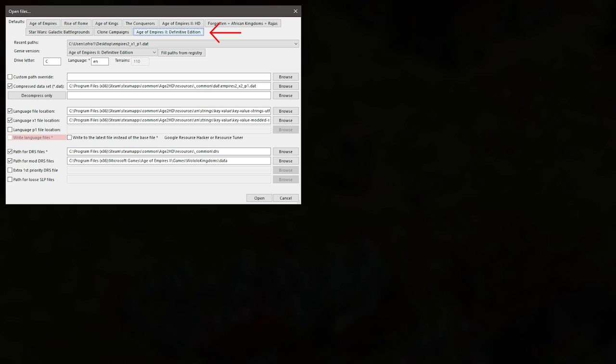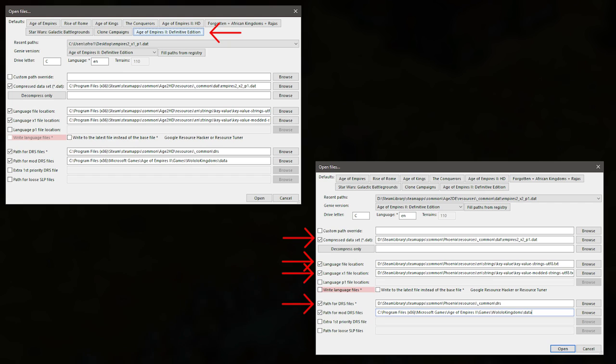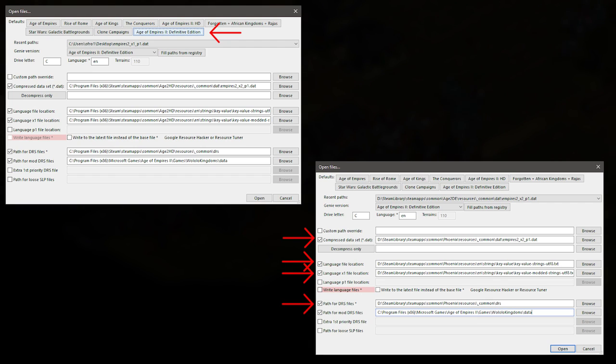When you open it, you just need to select AoE2DE, but unfortunately the paths that are auto-completed are for the HD edition, so you'll need to change them to point to the corresponding files for your Definitive Edition version. All of these files are included inside your Steam folder, so the exact file location will depend on where you have AoE2DE installed.